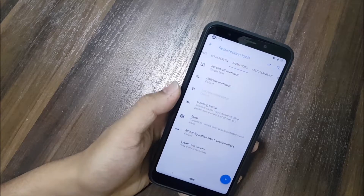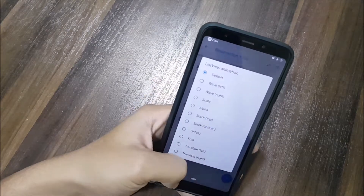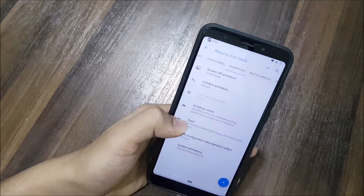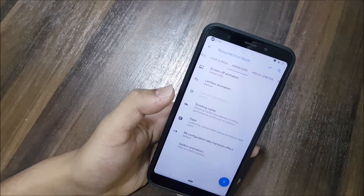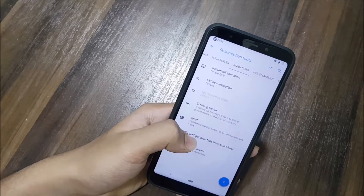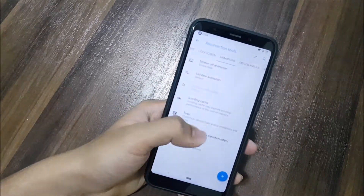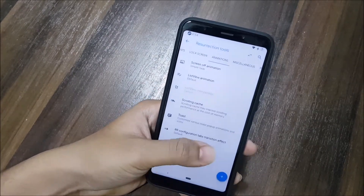In animations, we get screen-off animation, list-free animation, and list-free interpolator — though you may need to change this to adjust scrolling. The default disabled setting works really well. You can also enable toast animations if you want those icons. The RR configuration tab is a transition effect where you can change the transition — I personally love the default normal.